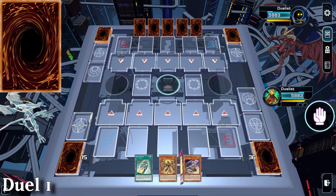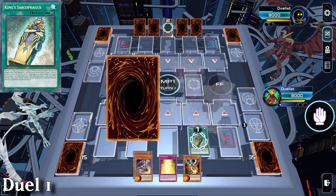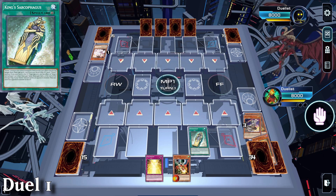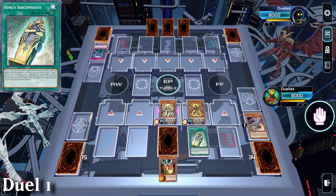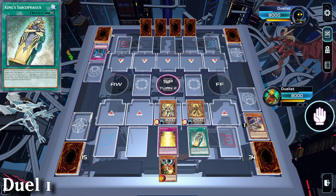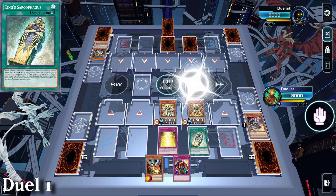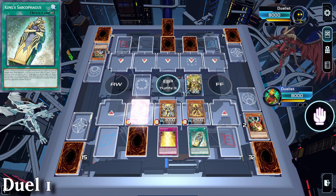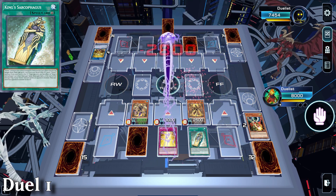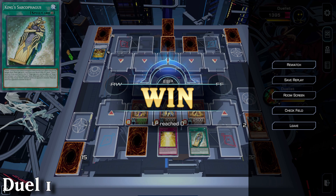Game 1 is against Trap Tricks. We go first and we draw the out. King Sarcophagus is activated, then Ashed. No matter - Qebehsenuef is in the graveyard anyway. We can use it again and get Imseti in the graveyard. With Droll and Canopic Protection in hand, we'll set Canopic and pass. Our opponent summons the blue one and sets two. Our turn - we ditch the Droll after drawing Skill Drain to put Duamutef in the graveyard, then we summon it. We have enough for lethal and go straight into the battle phase for an easy win.